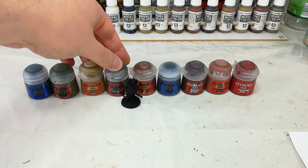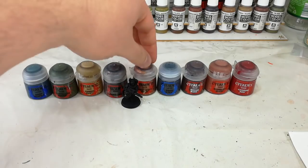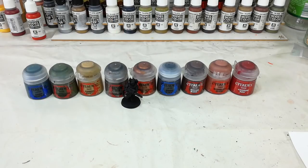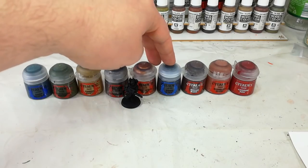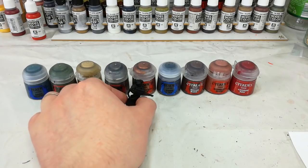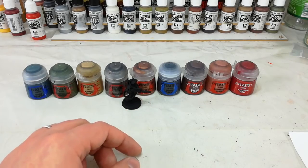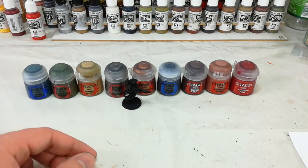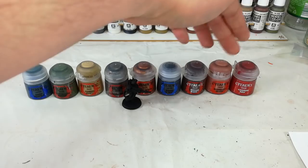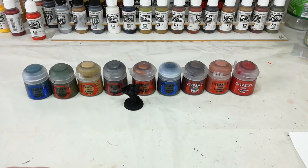Then we're going to do all of the metal details in Leadbelcher, including the brass areas — the easiest way to paint a gold or brassy color is to lay down Leadbelcher first, then go on to Balthasar Gold. We'll use Eshin Grey for anywhere we want a mechanical black, like the top of the scope, the baffled section on the Lasgun barrel, and any bits we want to look mechanical. Dryad Bark to quickly touch in the straps and any leather details. Bugman's Glow for his skin, then Corn Red for his beret, the little book on the side, and also the lenses — watered down a little more than usual.